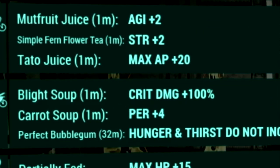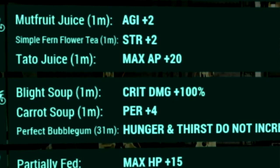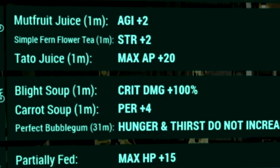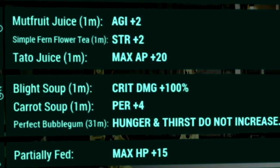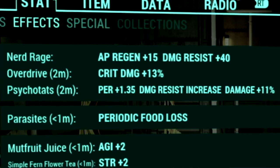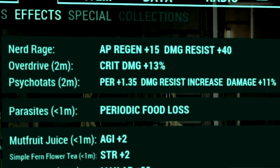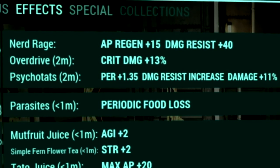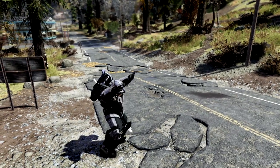Over in the buffs, starting with food buffs: Mutfruit Juice for plus 2 agility, Simple Farm Flower Tea for plus 2 strength, Tato Juice for plus 20 max AP, Blight Soup for plus 100% critical damage, Carrot Soup for plus 4 perception, and a perfect bubblegum so our hunger and thirst meters don't increase. Over in our chem buffs, we're using Overdrive for plus 13% critical damage, and Psycho-Tats for plus 1.35 perception, a damage resist increase, and plus 11% damage.